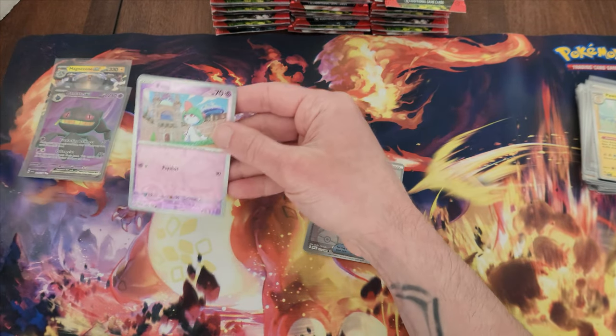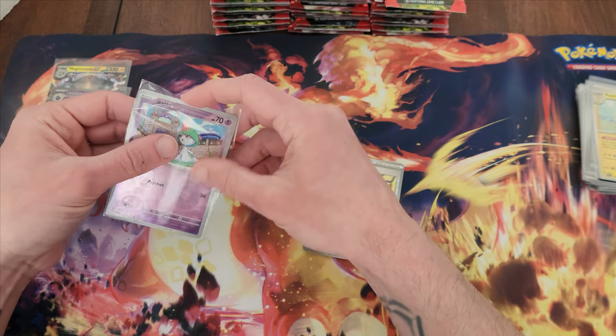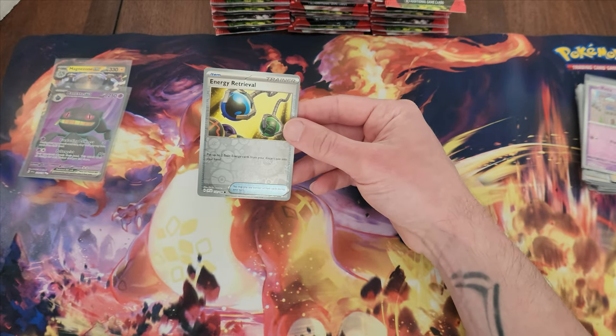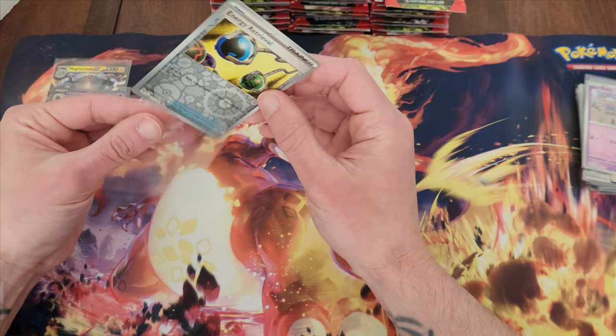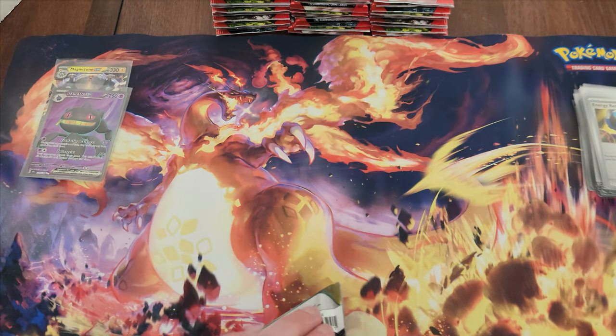I am noticing a pattern — that was a rare with the foil background, uncommon with no foil background, common with no foil. So maybe it's just the rares that have the foil background rather than the solid silver siding.